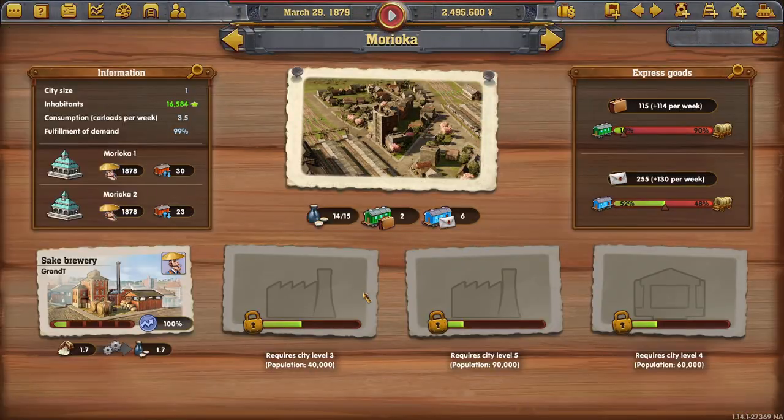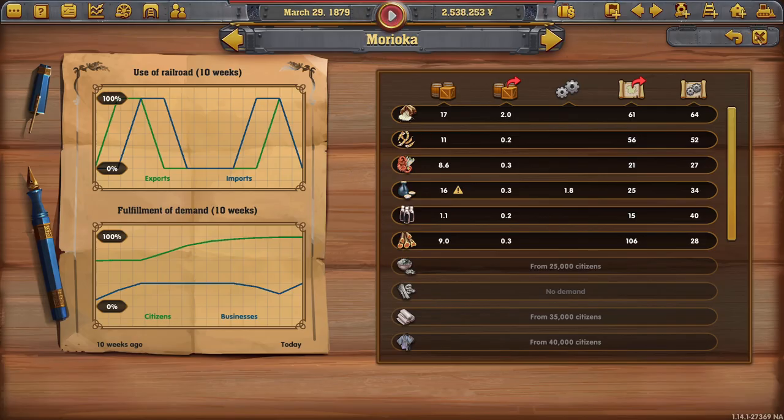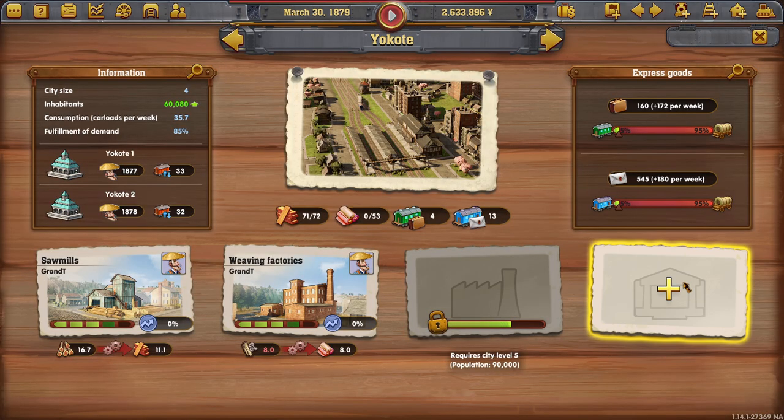Morioka is on the rise. Reduce the construction costs of all tracks, except bridges and tunnels, by 20%. That was lovely — two and a half million. Not sure where we got that from, but I'll take it. Yūkōto grows again.